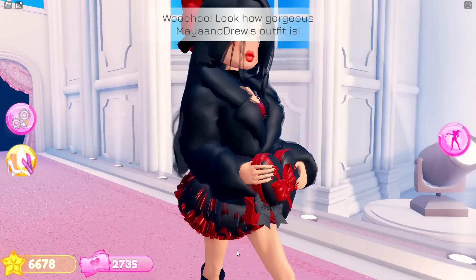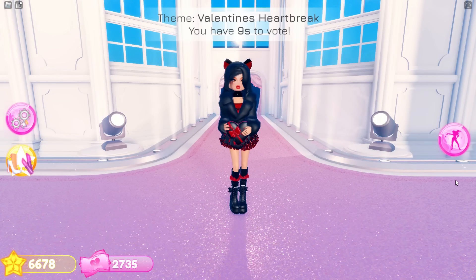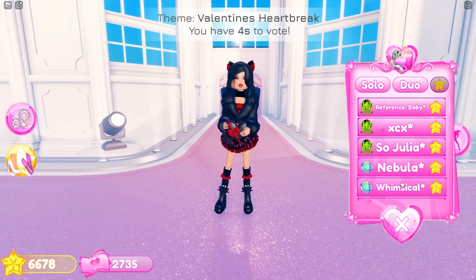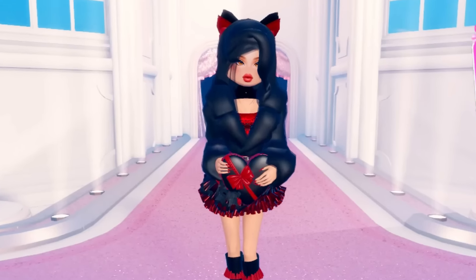Now we have Maya up with everything new except obviously the axe. I definitely like the boots — actually everything looks pretty good. I definitely like the bow as well. Why does it kind of look like cat ears?